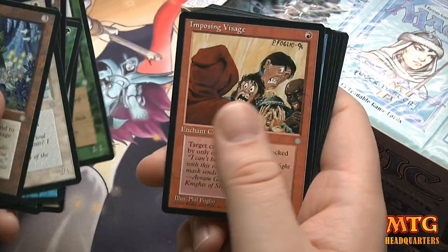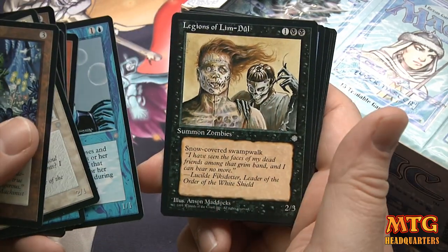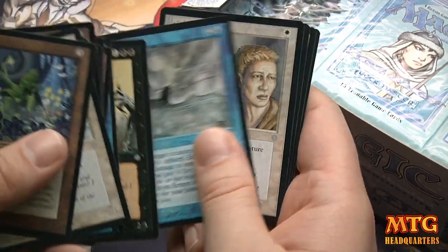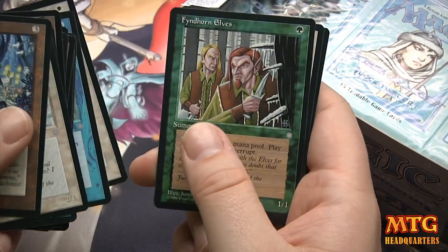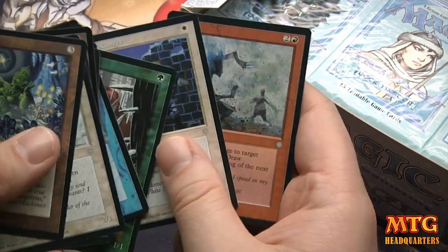Blessed Wine, Tarpan, Imposing Visage, Zirin Enchanter, Legions of Lim-Dûl — that's cool looking — Errant Minion, Heal, Findhorn Elves, Keldonian Ranger, Flare.